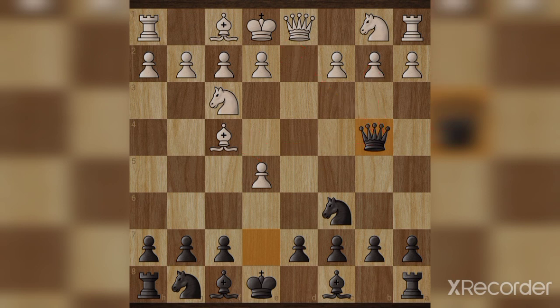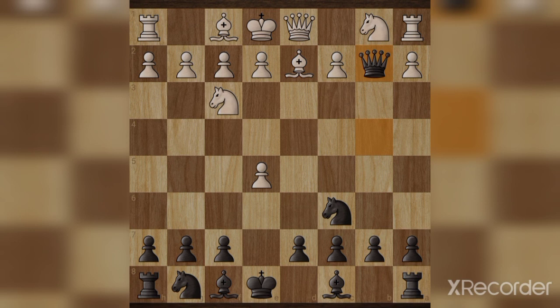Now white moves bishop d2, black plays queen b2, white plays bishop c3, black plays bishop b4.